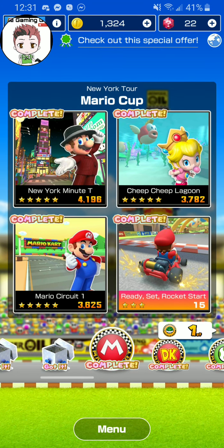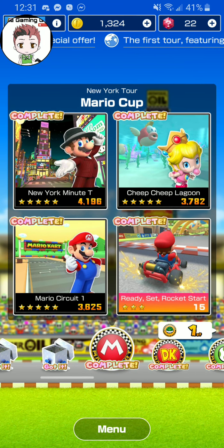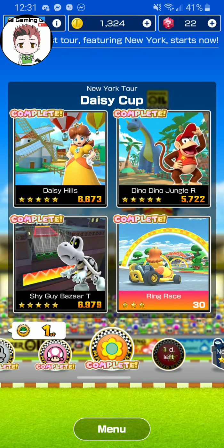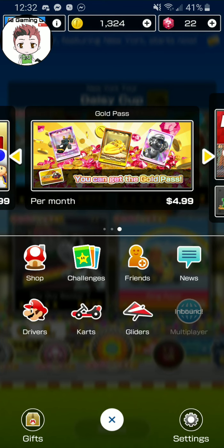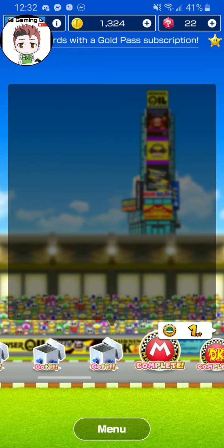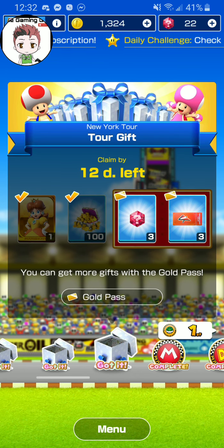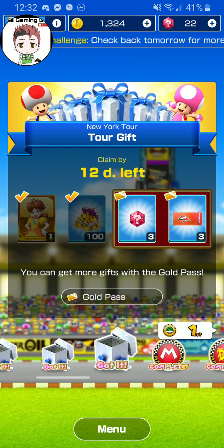Here is my issue. Mario Kart World Tour just came out, so yes, there's going to be a lack of content and lack of ways to get rubies to pull for drivers — that's not the issue. My issue is right here: the gold pass. If you get the gold pass for $5, you'll have a month's worth of access to new content in these treasure boxes. You see those two on the side I have not cleared? I cannot get those because I do not have the gold pass. You might think: why is this a problem? It's a gacha game, it's a free mobile game, they have to get their money somehow.